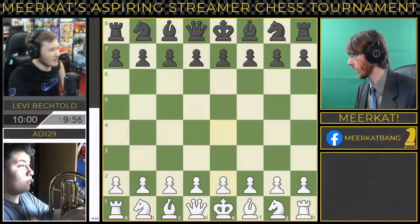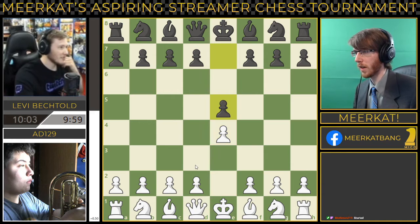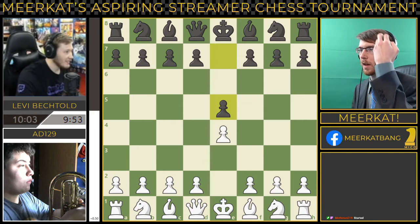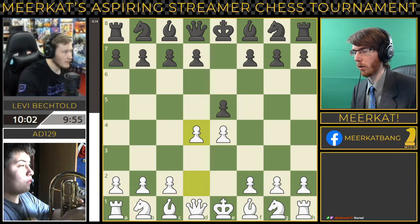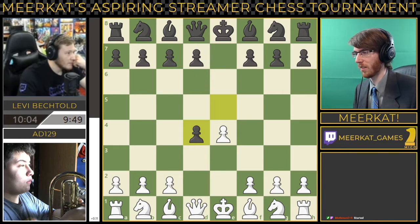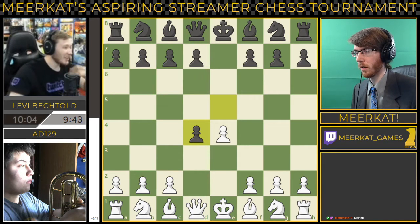And here we go, ladies and gentlemen. We start off at move 129, going e4. Levi countering with e5. If this game does come down to a draw, keep in mind that this will go down to average accuracy rating, which Add — after his first match — is leading in, so he would have a distinct advantage to move on in the tournament.